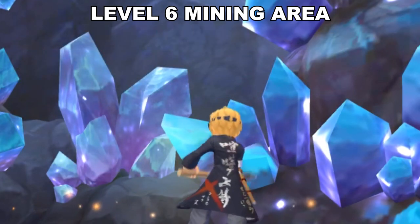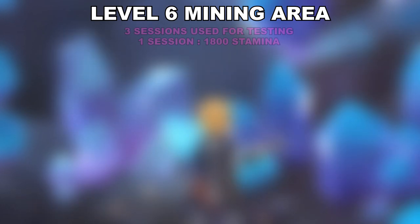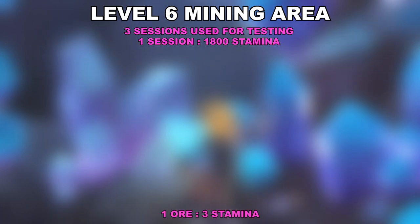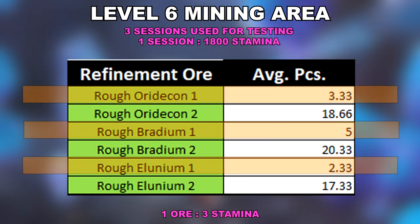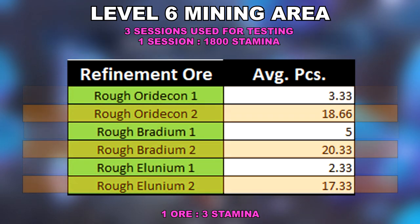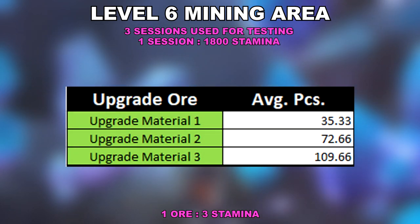The level 6 mining area does not add any new ores to the pool. With 3 sessions spent on this level, let's check out what we found out. Starting once again with the refinement ores, we're seeing another decrease in the number of level 1 ores and the level 2 ores maintaining almost the same average as the previous levels. This doesn't look good if you're farming for refinement ores. The upgrade ores in this level are quite intriguing as we see a huge increase in percentage with the level 3 ore and a significant decrease on the level 2 ore, while surprisingly maintaining the level 1 ore count.